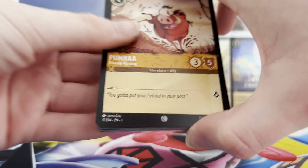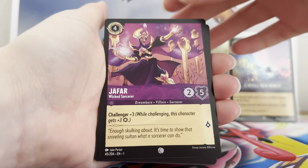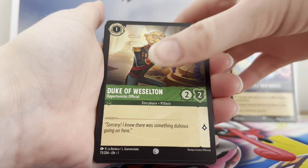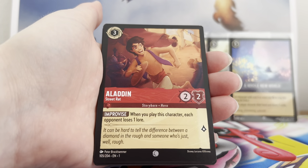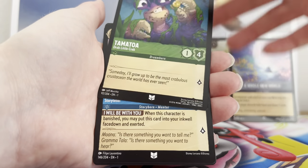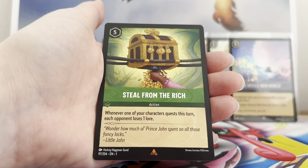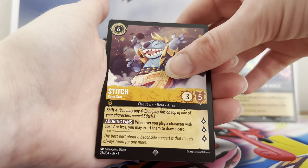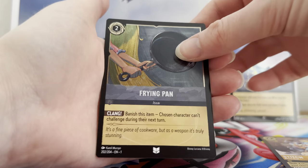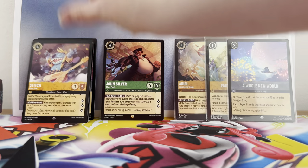Next pack: Bumba, Jafar, Duke, Maleficent, Aladdin, Eric, Tamatoa, Grandma Tarla, Mickey Mouse, Steal from the Rich, a super rare Stitch Rockstar, and a foil Frying Pan. Let's put that one in the back.